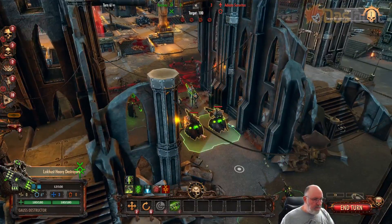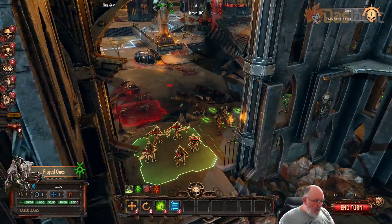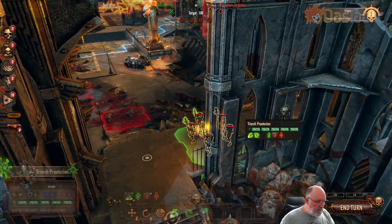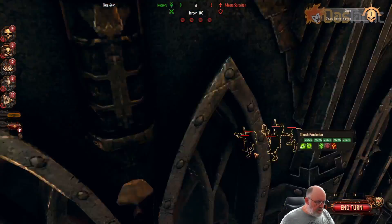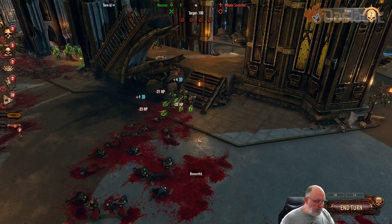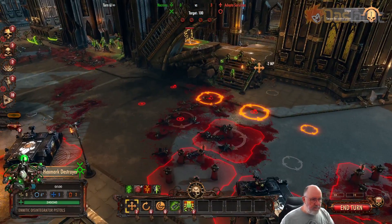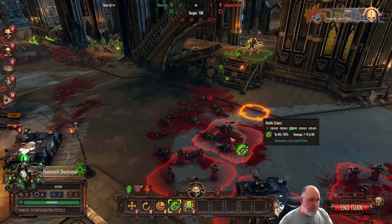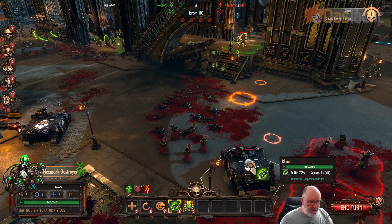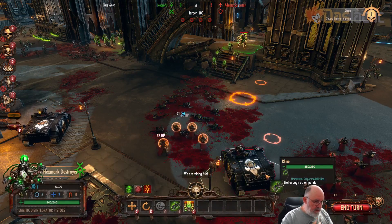That one couldn't do anything much. I can at least get the ones at the back — just a little bit, get rid of another couple, that will help. I haven't been using this one in here — I think I'll move it back out of the way because it won't survive. Bringing these Praetorians down — that kills that one off. Now I've got the Hexmark Destroyer here as well, which we can just bring down and finish off these battle sisters.